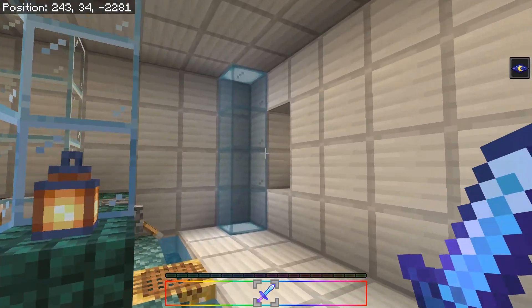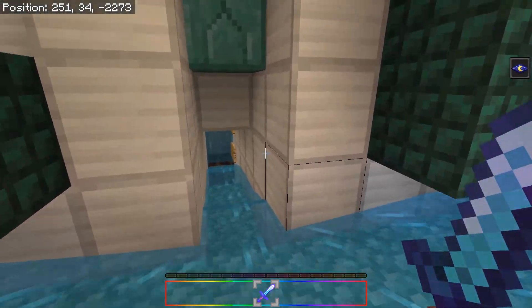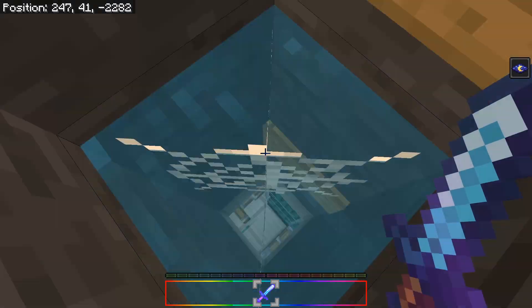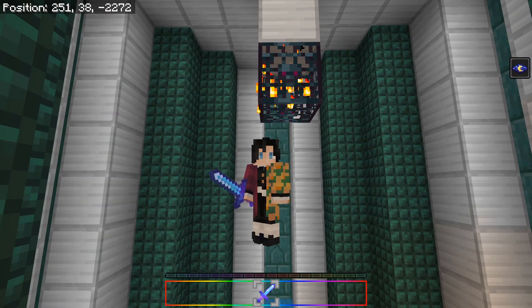Whenever you are exploring in caves and find a zombie spawner, you can use that to make a drowned farm. Zombies can be converted into drowned if they are submerged in water for a while. Drowned can drop rotten flesh, gold, nautilus shells, and tridents. Also, when a zombie converts to a drowned they drop their armor and tools, which you can smelt for iron and gold.